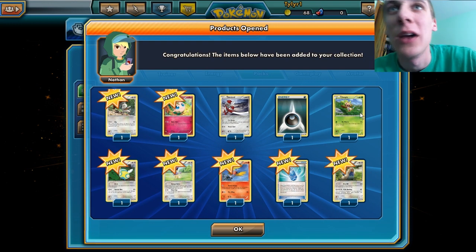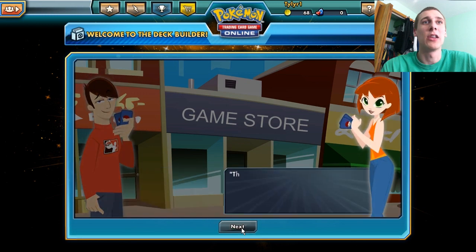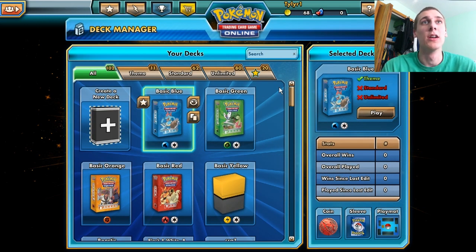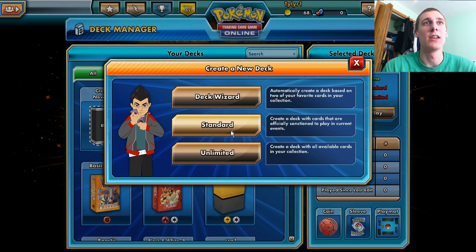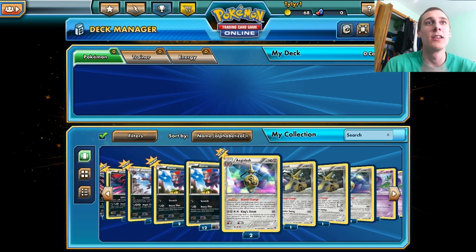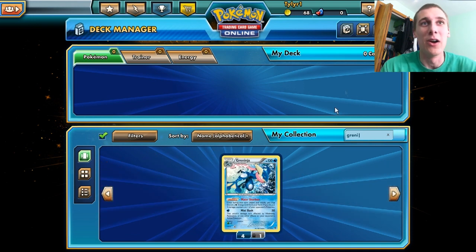We are going to go ahead and actually make a deck. Create new deck. Stop telling me what to do. We are going through the XY cards and we have enough cards to make the Aegislash deck. Should I just do it? Let's just make a simple deck — Greninja. Where is Greninja? How do you spell that? There we go, we have four of them. We'll just put all these guys in there.